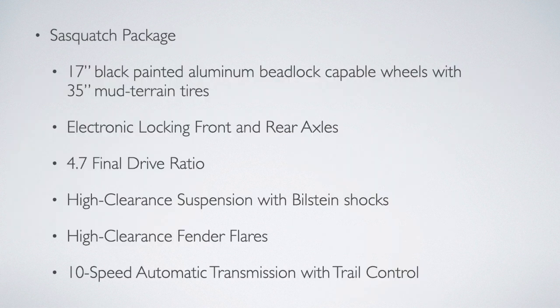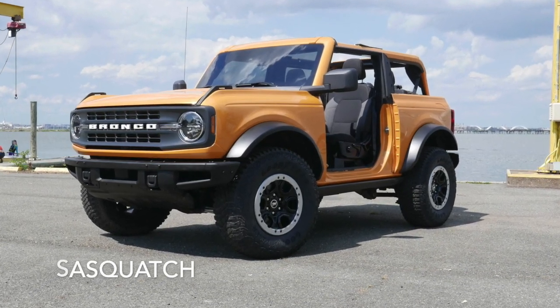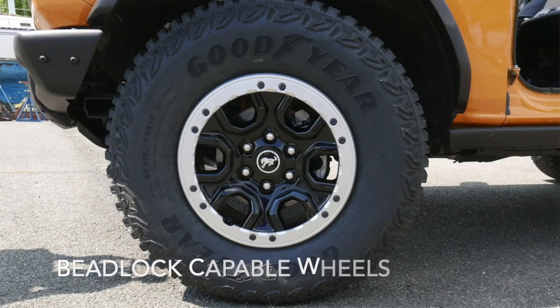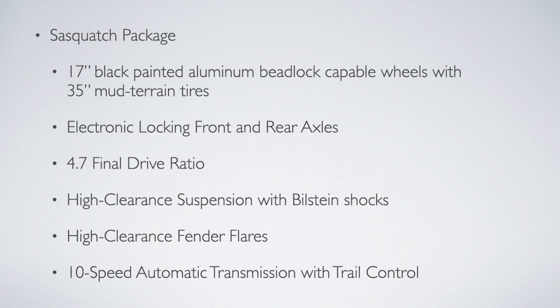The Sasquatch package adds 17-inch black-painted aluminum wheels with 35-inch mud terrain tires. You get locking front and rear axles for added capability, a 4.7 final drive ratio, and a high-clearance suspension with Bilstein shocks — all fitting under high-clearance fenders.